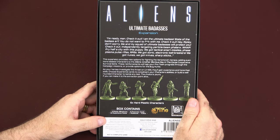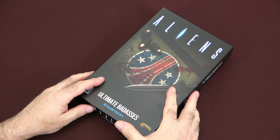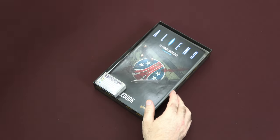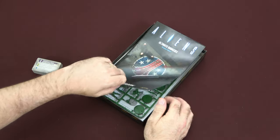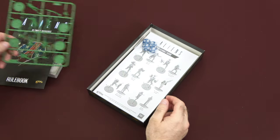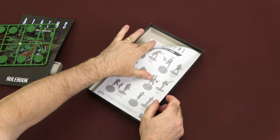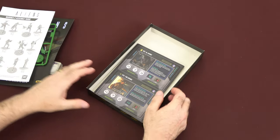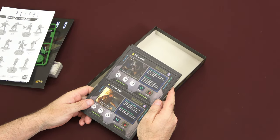It says here we get six plastic miniatures, 64 experience cards, six character cards, one rulebook, and four dice. So let's take a look inside and see what you get. We have our experience cards, our rulebook, our miniatures, the dice, an assembly guide for the minis, and then our character cards. So let's take a closer look at everything we get.